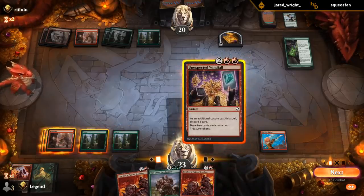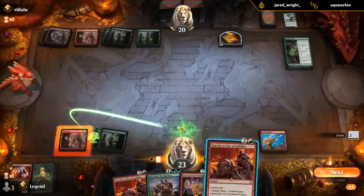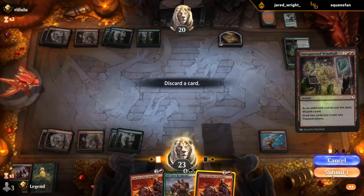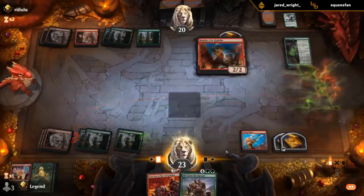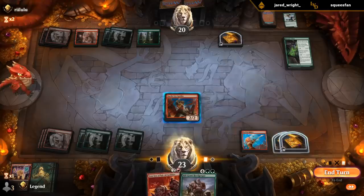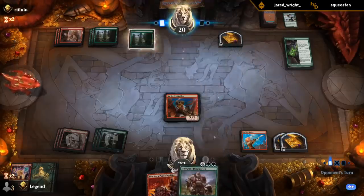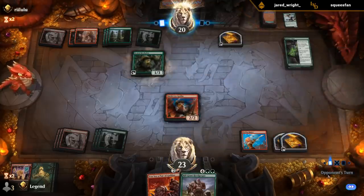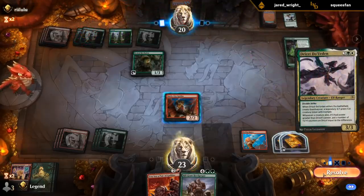Do we have more red or green two-drops? I think it's pretty evenly split — might be slightly in favor of red. Pair of goblins plus battle cries — a combo — although probably playing Herdgorger first. On the splash, nice. So they can make that a 4/4 double strike.